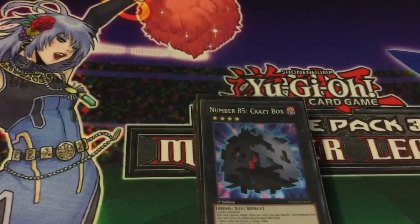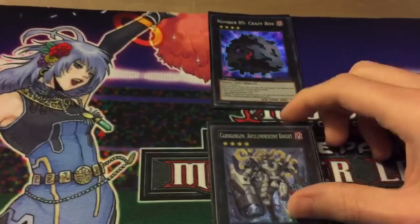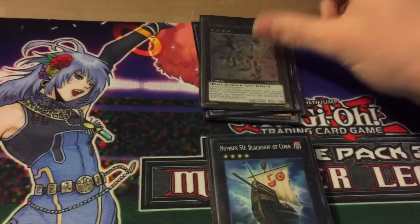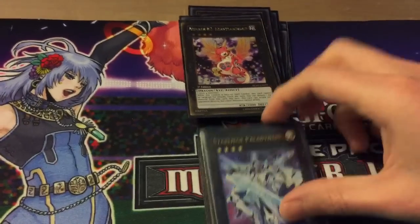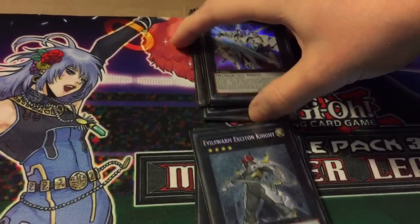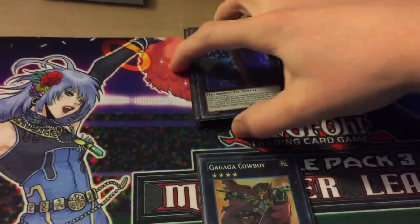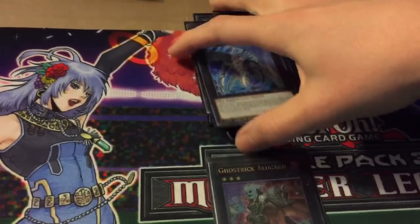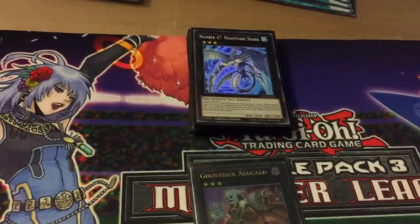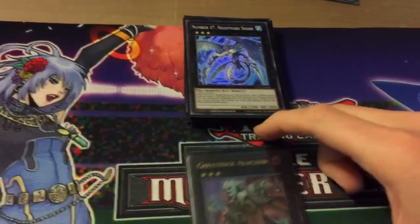The extra deck is pretty much just whatever you want — you don't really use it all that often but it's there if you need it. We're running Utopia, Gorgon for targeting, Ragna for boosting, Omega for dealing with back row, Blackship to blow up stuff, 101 for stealing, Tiras or Felgrand, Draco for direct attack, Abyss Dweller for certain decks, Cowboy for burn, and Crafty for boosting and banishing. Some rank threes just in case — you really never go into threes, but there's Nightmare Shark in case you need to go for game or if your opponent sides a Stygian Dirge or something. And another rank four just for various matchups.